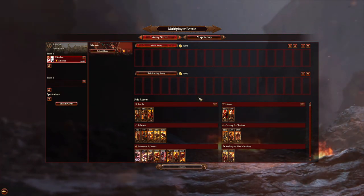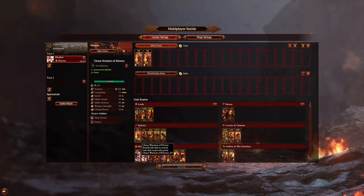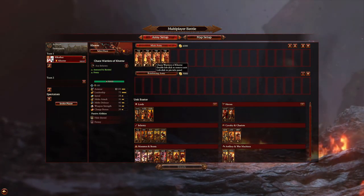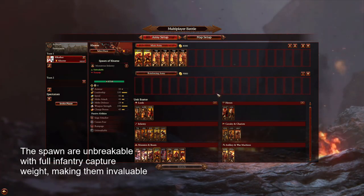As for all my army builds, the first thing we're going to do is get some capture weight sorted. Now Khorne has got a couple of really good options for this and it will vary depending upon the matchup, but you probably want a nice core of Chaos Warriors. You can probably also look into a couple of Spawn to help you hold the line.